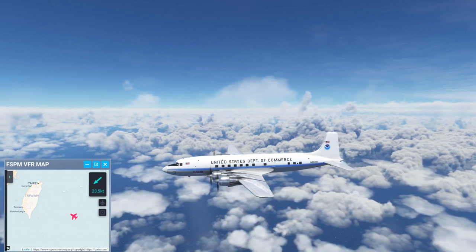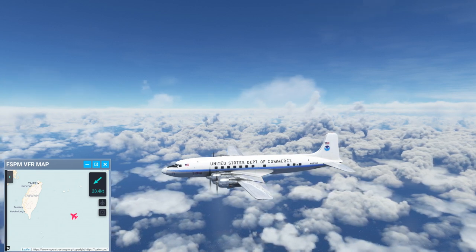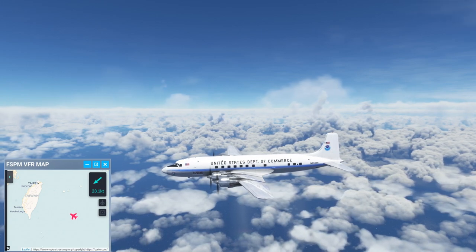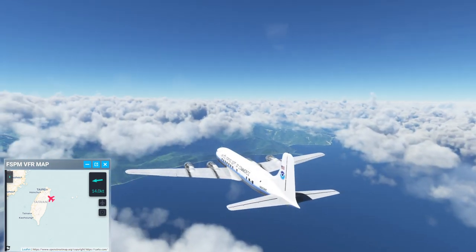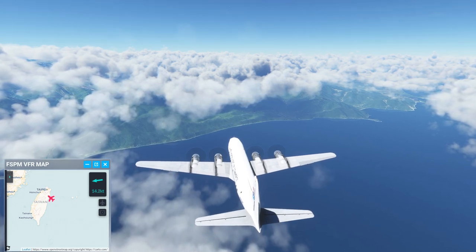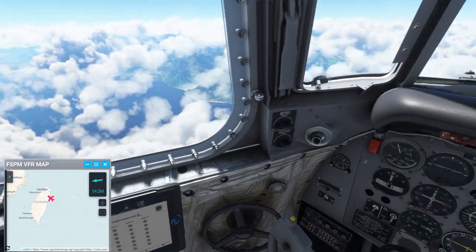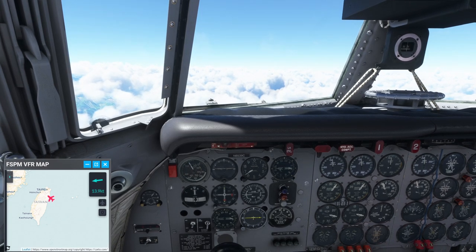Right now we're at a little bit less than 17,000 feet and we're about a little less than an hour away from Taipei. Ground speed 289 knots. We are now approaching the coast of Taiwan, and we will start descending momentarily. Everything's still looking green as far as the engine stress visualizer — nothing particularly spectacular going on otherwise.